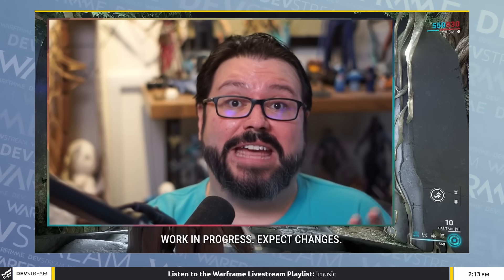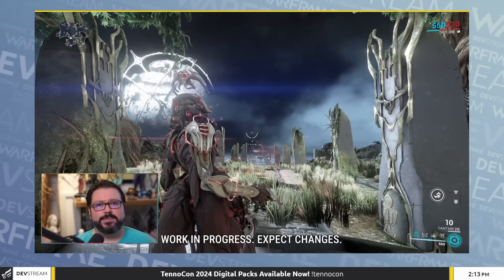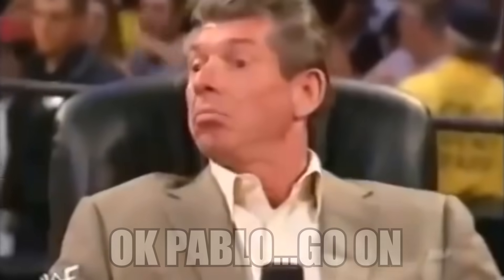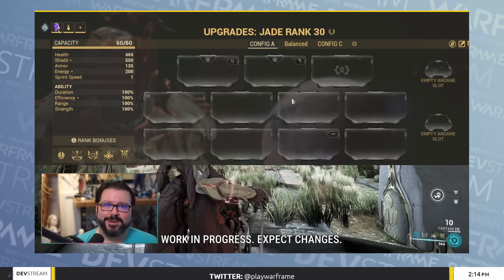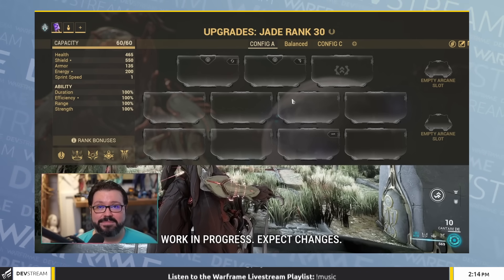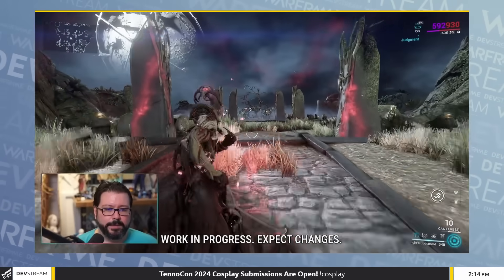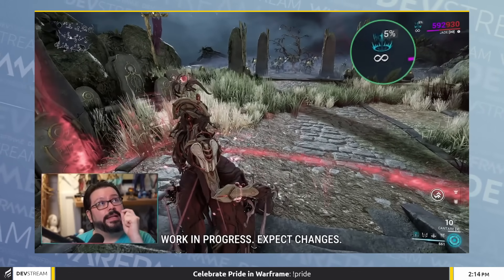I'm here to show you Jade, our latest Warframe, and what she is all about. She's a support frame. She has protection for allies, debuffs against enemies, and she packs a punch with her fourth. She has two mod slots dedicated to auras, so you can put any two auras that you want — both of them increase the capacity. Her first ability creates a zone, and while inside the zone I have that little indicator in the upper right.